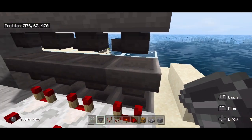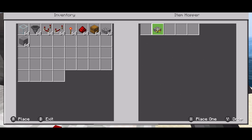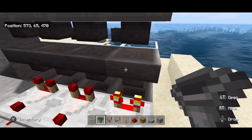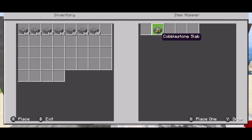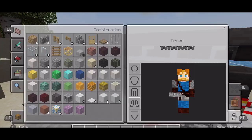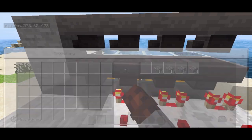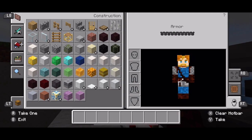In each one of these middle-row hoppers, you're going to take your extra item that you don't use a lot and place 11 in each one of the slots. If you did your redstone right, they will not filter through the system. So I have 11 slabs in each one of the extra slots in each one of these hoppers, except the last one does not need 11 slabs.